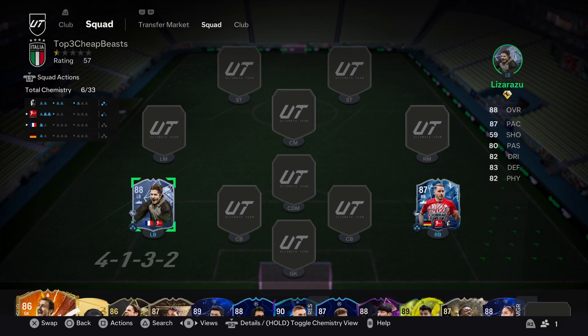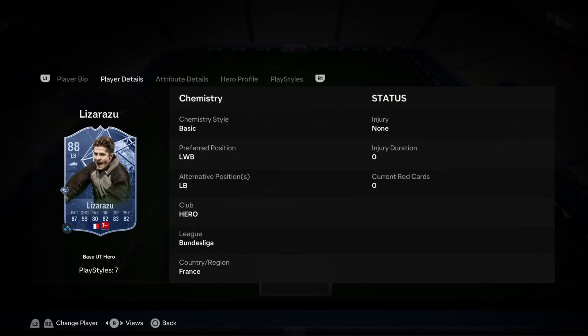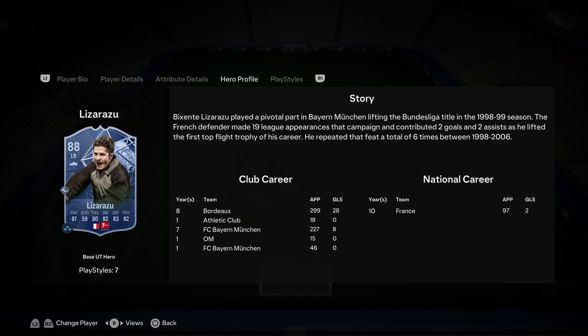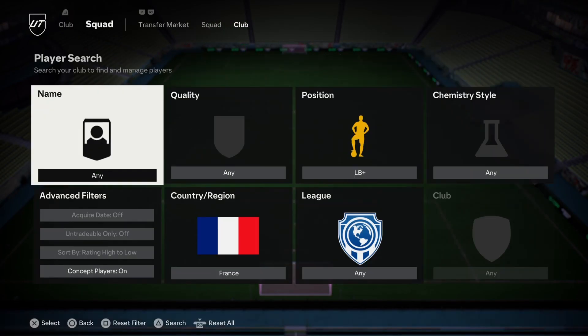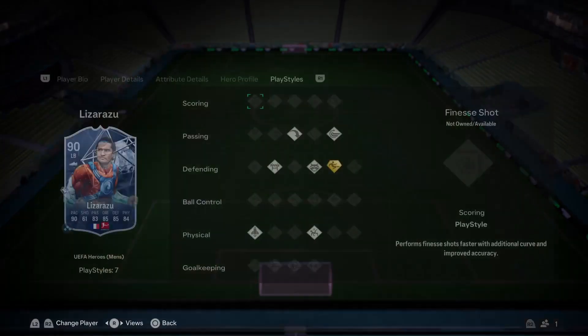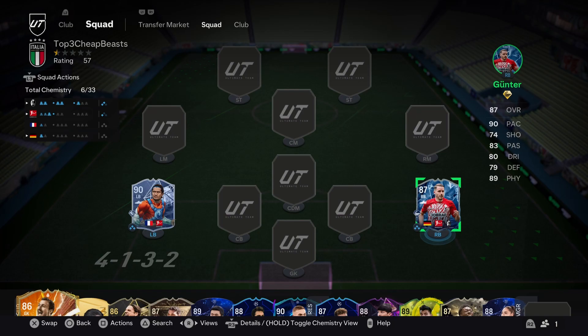For fullback honorable mentions, first we've got this Lazaro card — the base hero, 88 rated — incredible value. High-high work rates. Great especially if you need the Bundesliga and French links. Good all-around stats for someone with high-high work rates, meaning this guy can go forward and stay back. Brings a lot of play styles including Slide Plus. I've briefly used the 90 version, which is obviously ridiculous but quite expensive now. The 88 base hero is a great cheap beast coming in at under $30k — just like basically every base hero at this point.